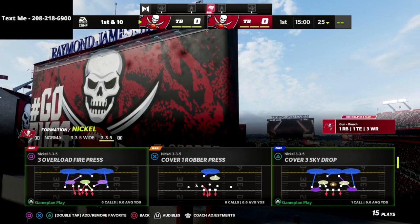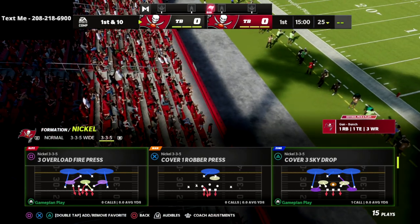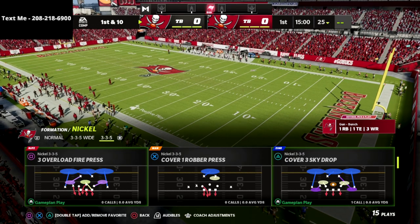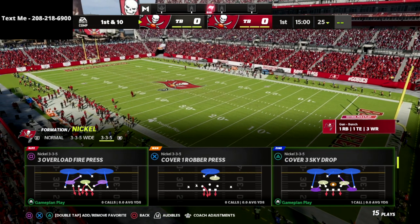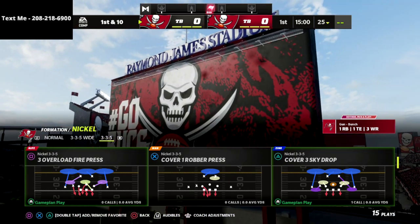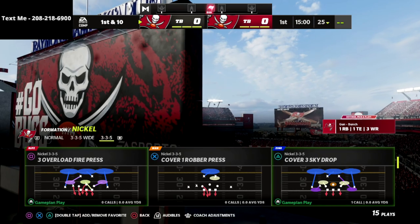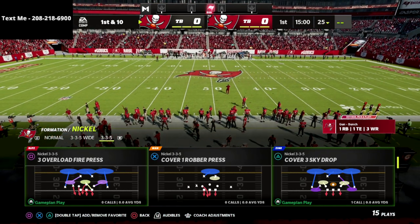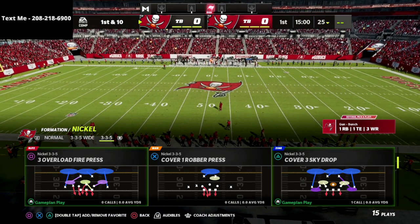You're going to be able to get this full defensive ebook on the 46 playbook. It's not just nickel 335 wide — it's going to include nickel 335, nickel 335 wide, nickel normal, big nickel over G, dollar 326, and some exclusives for the 46 bear from a blitzing perspective. This is also a defense that we're going to continue to update after release in case there are any patches.